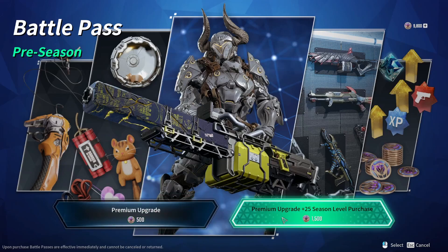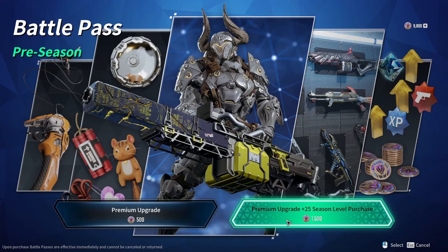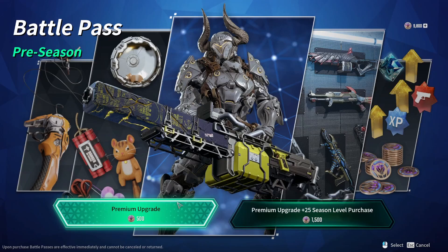If you want to have the 25 season level purchase, it comes out to 1500 caliber. In my mind, I'm translating 1000 caliber — the premium currency — as equaling $10 USD, and 500 caliber equaling $5 USD. We do not know the actual conversion rate yet since the store doesn't show it. But if that conversion holds, this is probably one of the cheapest battle passes I've seen. Normally battle passes are $10 per season, so 500 caliber at five bucks would be very competitive. Things are subject to change — it might go up.